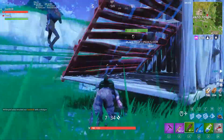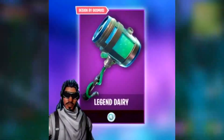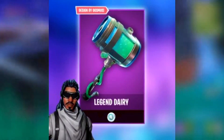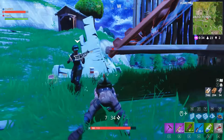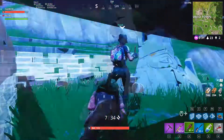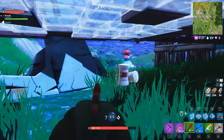He has also designed a little set including a pickaxe called Legendary and a glider called Health and Safety. These are pretty cool — I like the look of them and I'd love to use that pickaxe and that glider in the game.